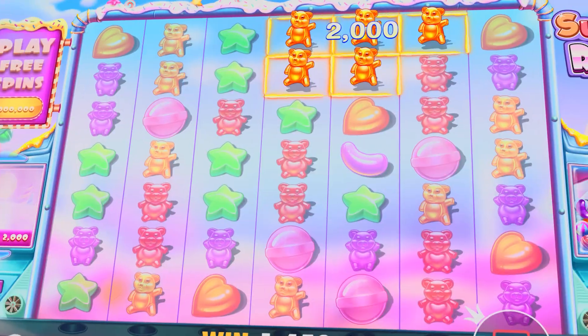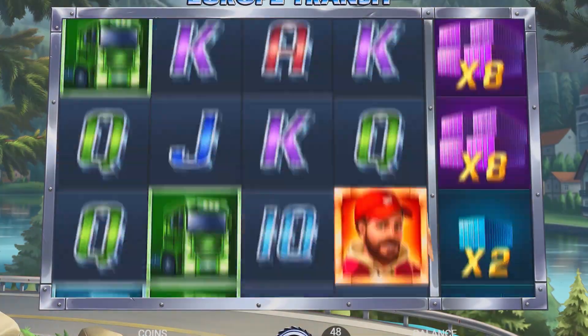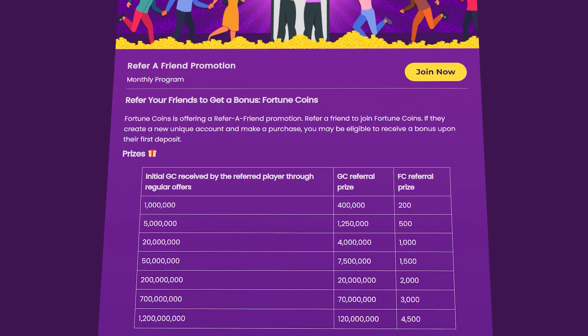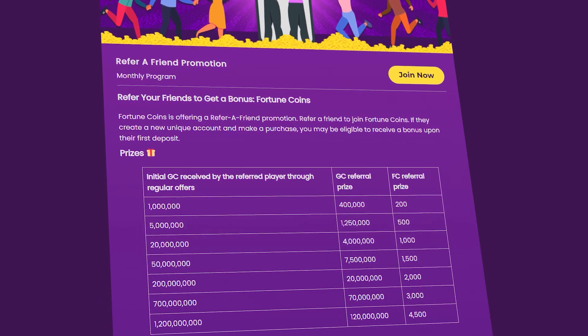But on the other hand, you also have fortune coins. Gold coins and fortune coins allow you to play all the games on FC for fun. Fortune coins can be redeemed for exciting prizes. This sweepstakes casino is all about giving rewards and presents to their players, so there are many ways to acquire fortune coins. When you invite your friends to play via Facebook, WhatsApp, or email, once they start playing, you will receive free fortune coins.